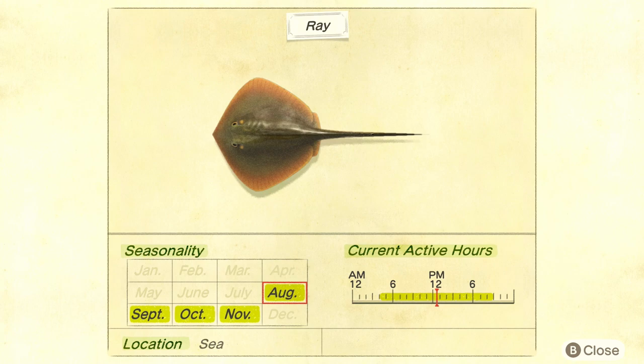I would recommend getting a bunch of fish bait and sitting out on the pier — that's generally what I use to catch most of the stuff I'm going for in Animal Crossing. It's just much easier to do.